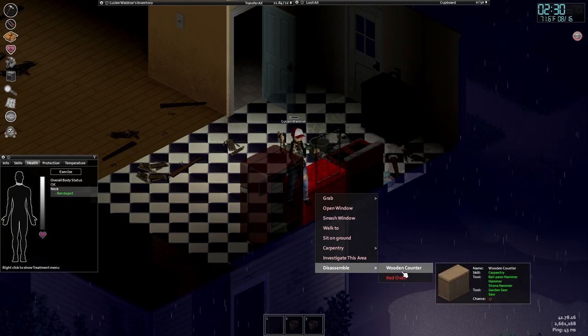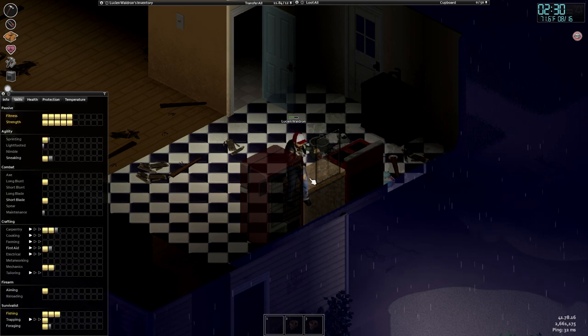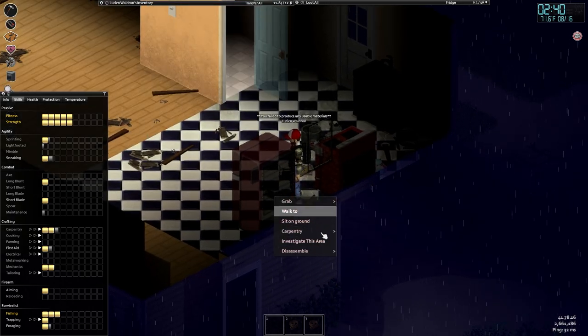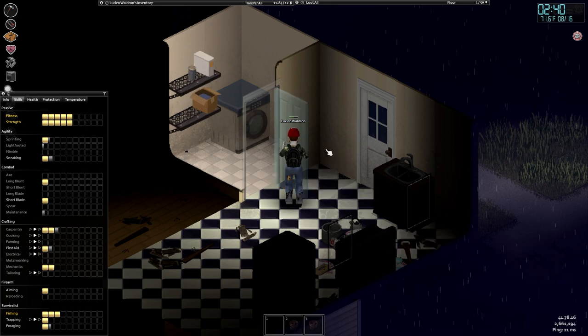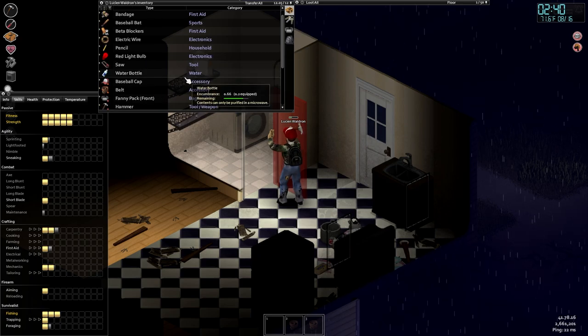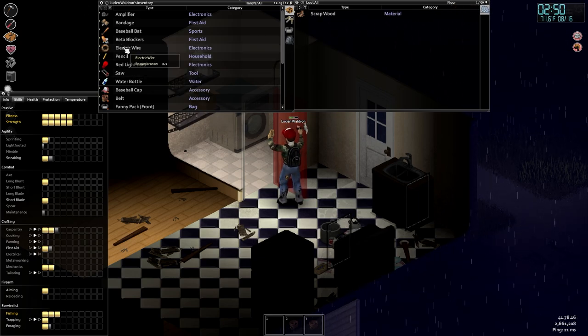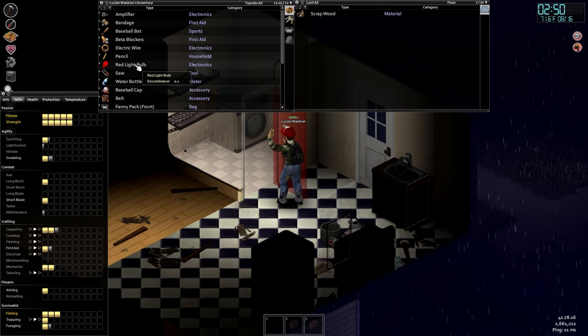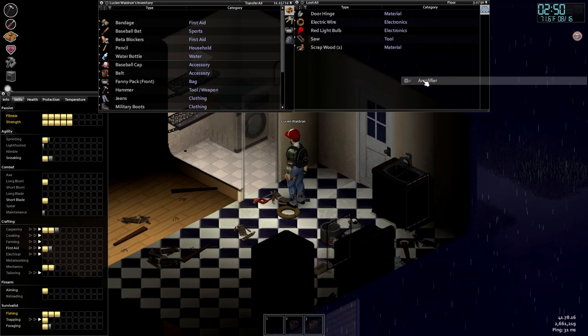Chance 37. I don't know what that means, but sure. I'm guessing the things that take a higher level to build are the things with more chance of failing to take apart. Failed to produce any materials. You can take it apart though. Chance 40 — I only have a 40% chance. Why am I overweight? I've got electrical wire — I don't remember picking that up, to be real honest. I'll throw it on the ground. And a red light. This stuff is from disassembling the TV.